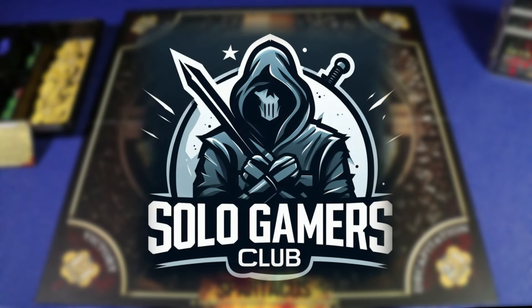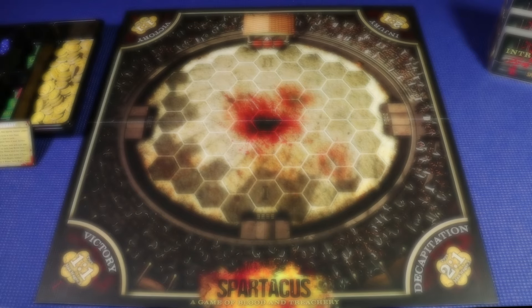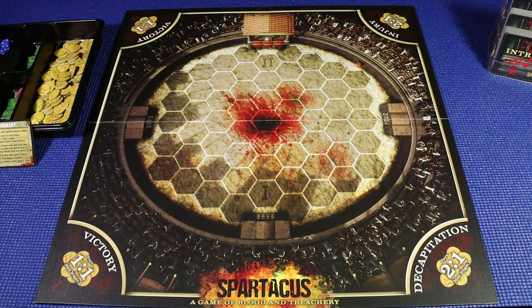Hello everyone. This is Keith and welcome to my channel. Tonight on the Solo Gamers Club, I'll be teaching you to set up and play Spartacus, a game of blood and treachery by Gale Force Nine Studios. For this video, I'm using the 2012 version of the game, which features the artwork from the Starz television series of the same name. The game was re-released in 2021, but with the inclusion of artwork rather than the photos from the series.